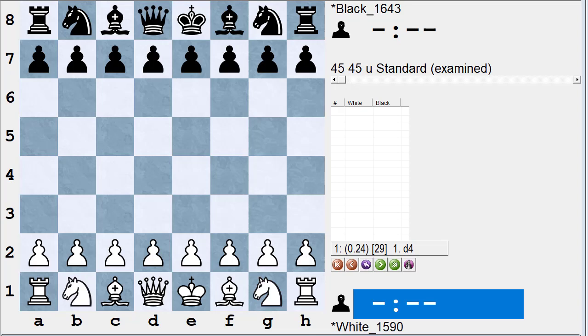So here's a game someone sent me. It's a 45-45 game, not time-stamped when viewed on ICC. White's rated a little below 1,600, Black's rated a little above 1,600. Having White is worth roughly about 60 rating points, which is about the rating difference between these two players, so if you had to bet on this game, it would be almost a toss-up.